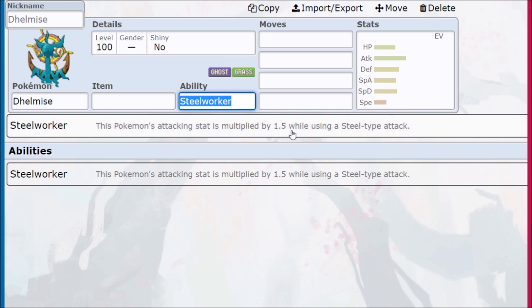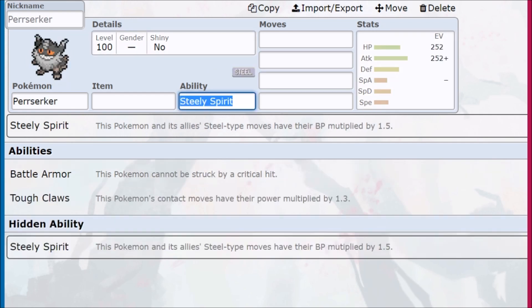Steelworker multiplies this Pokémon's attacking stat by 1.5 times when using a Steel-type attack, effectively giving Dhelmise triple STAB without an extra weakness from Steel or something, but it doesn't really work out that way, and it would still work on a Steel-type Pokémon. There are a lot of weird interactions, but Steely Spirit is just better because it gives you something to do in doubles.